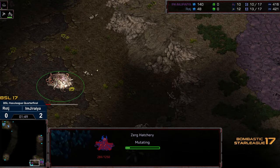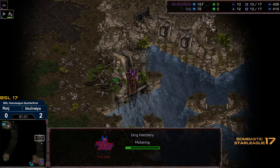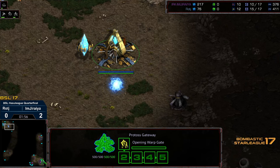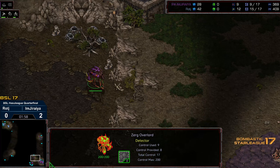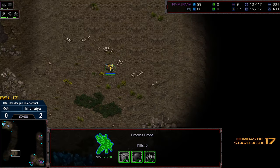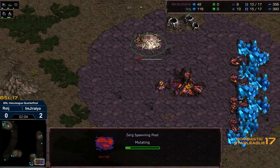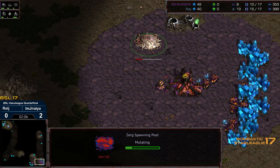We are seeing a 2nd gateway on the 12th supply, so 2 gateway opener. Raj scouting bottom left hand first. This is up against 2 hatcheries, so this could be an opportunity for Raj to wreak a lot of havoc. But part of the problem for Raj is this is cross positions, which means it's the longest distance those Zealots need to travel to make this happen.